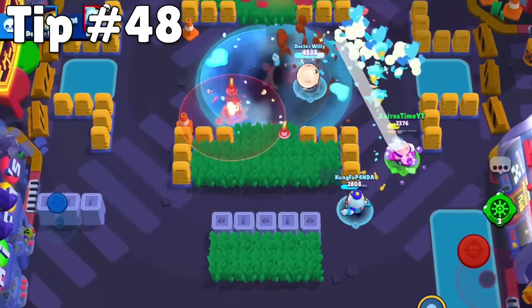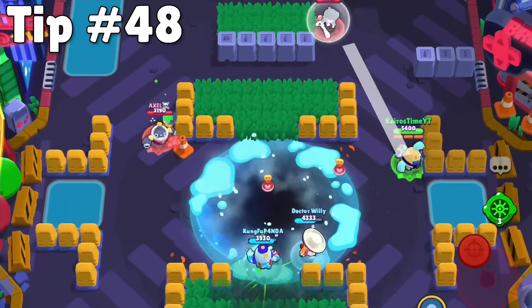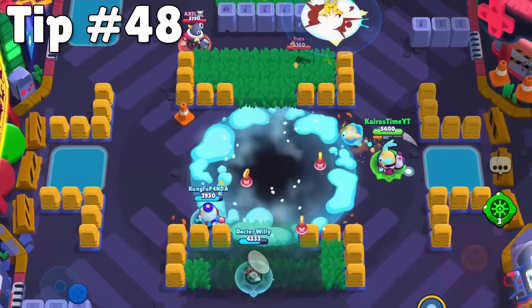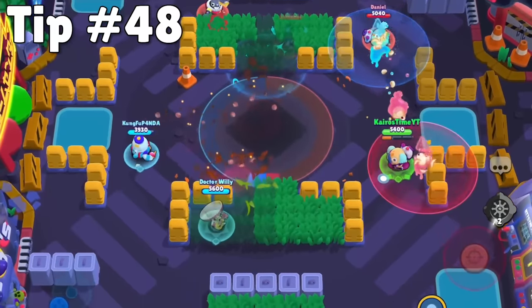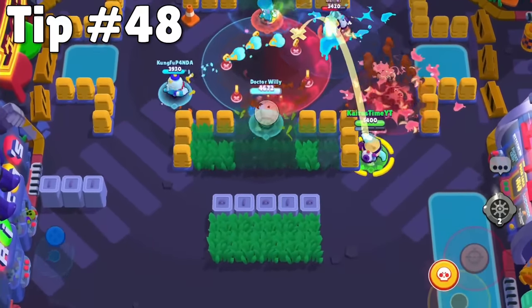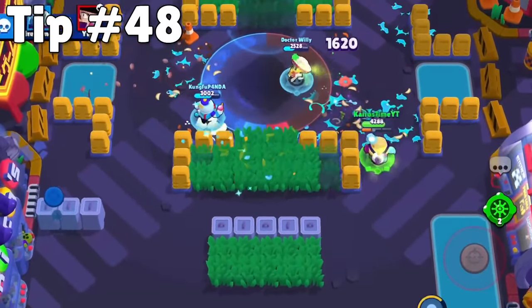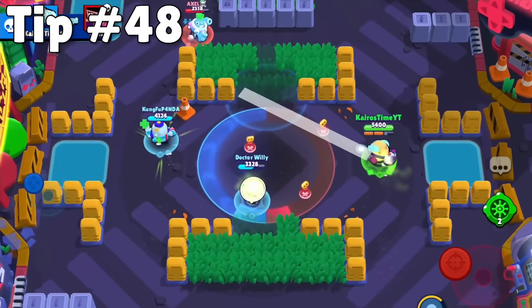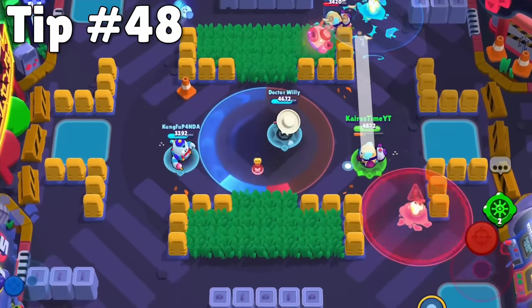In Hot Zone, having multiple teammates on the zone doesn't give you points any faster than having just one person on the zone. So if there are multiple zones, make sure you cover all of them so your team can win the match as fast as possible. If there's only one zone, you still want to spread out, because if you're bunched up close to your teammates, it's going to be much easier for the enemy team to hit you. Bunching up just isn't a good thing to do in pretty much any game mode.